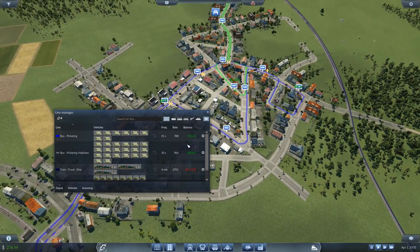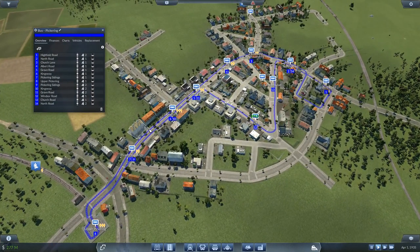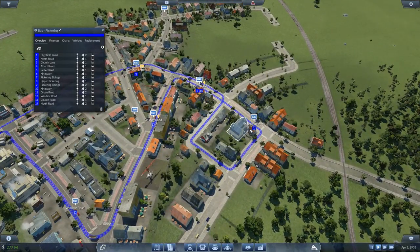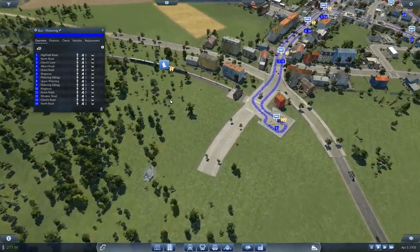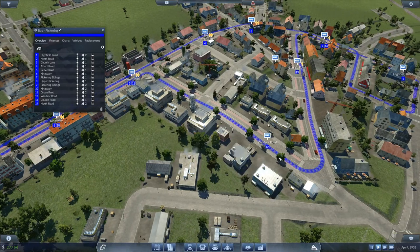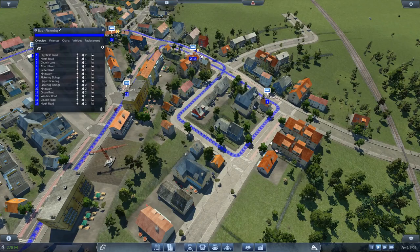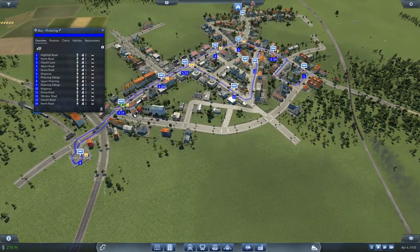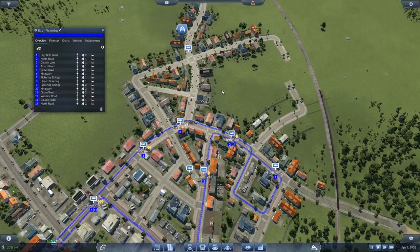First and foremost is Pickering — I think this got the most criticism in terms of its current layout. Right now, starting from Highfield, going through this main road, ending at the train station, going back the same way but branching out here and turning right. The weird thing is we end on the north road, and then to get to Highfield we have to go straight and then loop around. This entire part of the city is not covered.